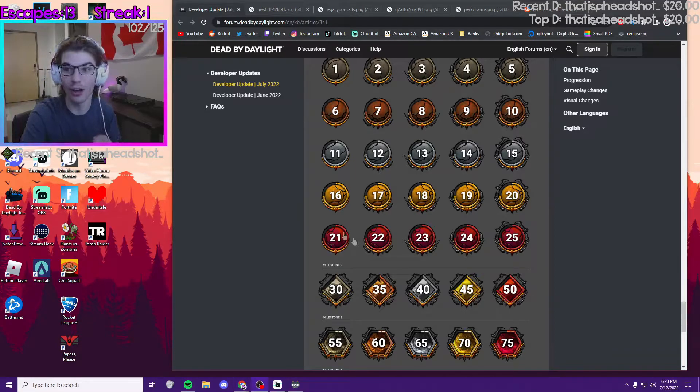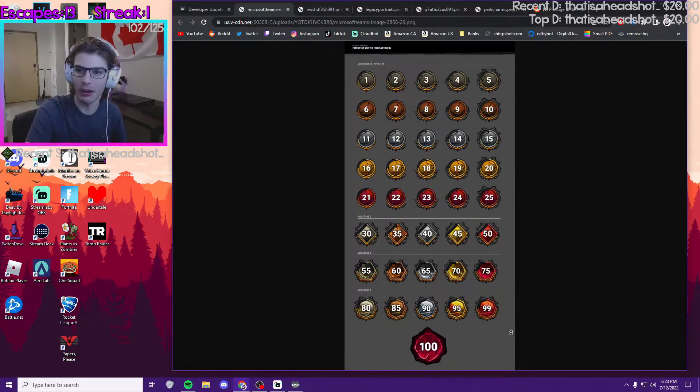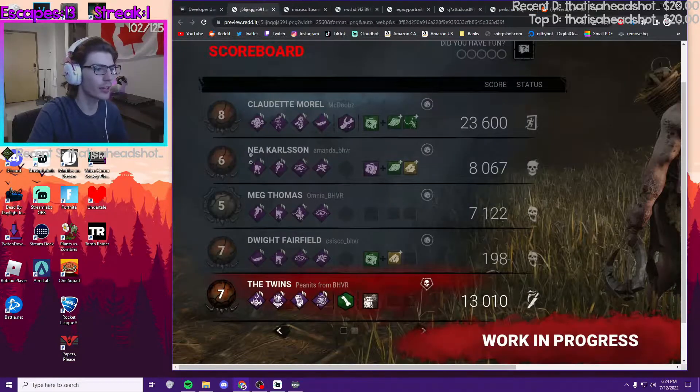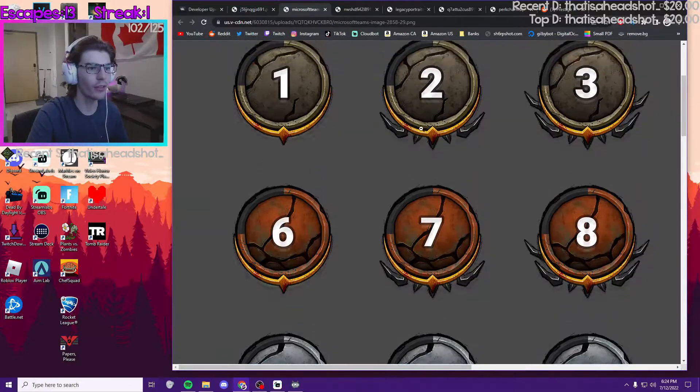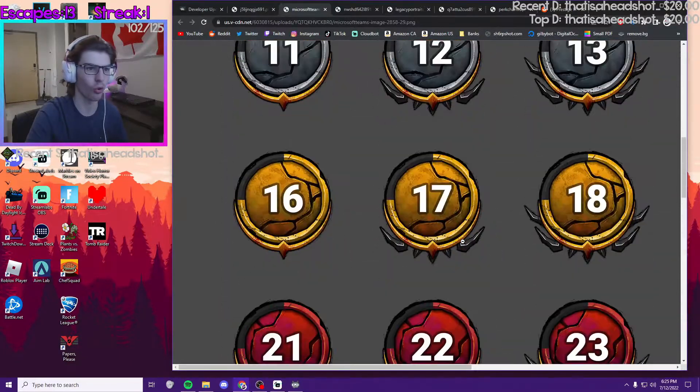This is my favorite change out of this entire update — the prestige icons look awesome. This is a whole breakdown of every level. This is what they looked like before, just like the bronze and silver ones. This is what they look like now — there's like 10 times more detail on them, and the border around the prestige icons is way more detailed with the gold and stuff.